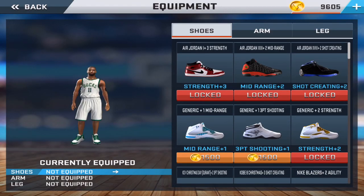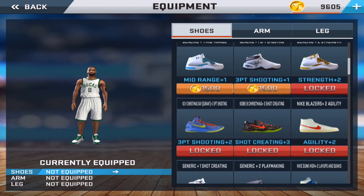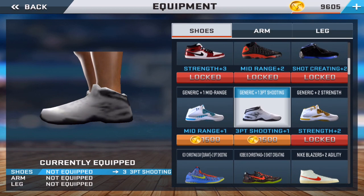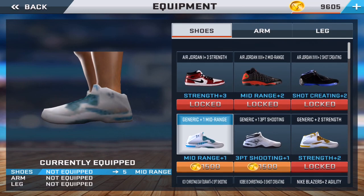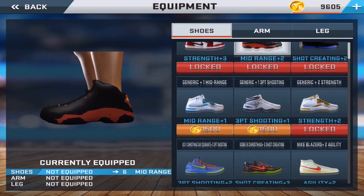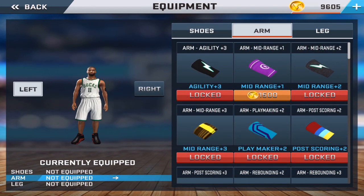Let's take a quick look at the shoes in the game. The shoes increase your attributes — equipping some shoes may increase your three-pointers. Some of them you have to unlock in connections. I hope when you sign your shoe deal, maybe if you sign with Jordan, all Jordan shoes become free or exclusive to you — that'll be really nice.